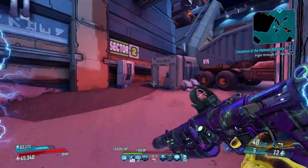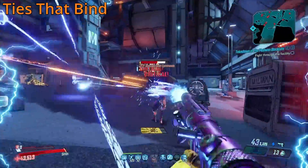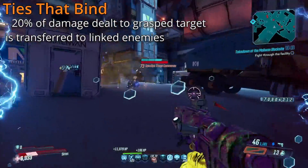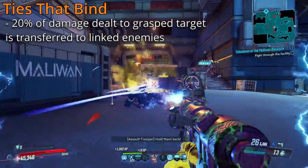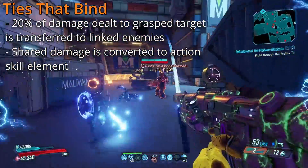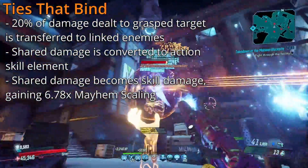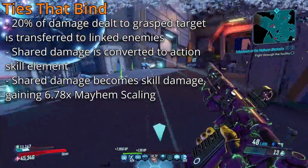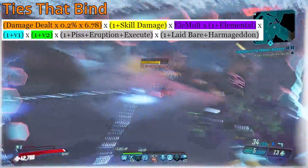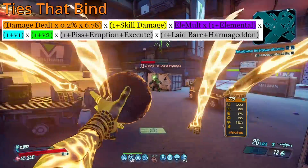But finally, to the real interesting one, and the one that will give you a migraine — Ties That Bind, which of course will link nearby enemies to the center target, and transfer 20% of the damage dealt to the main target to the linked targets. This damage share is converted to your action skill element. This damage does also count as skill damage, and therefore does get Mayhem scaling, however it's not the usual Mayhem scaling, instead only getting a 6.78x multiplier. This gives us our formula: our damage dealt times 0.2, which is our 20% share, times 6.78 for our Mayhem scaling.